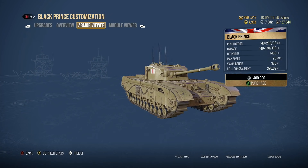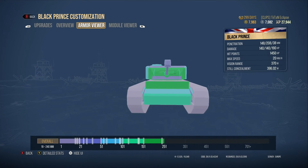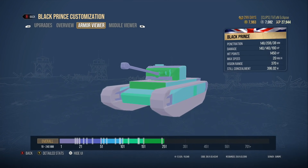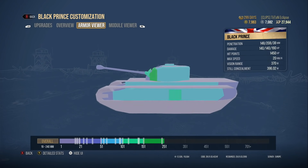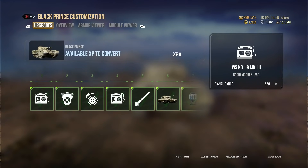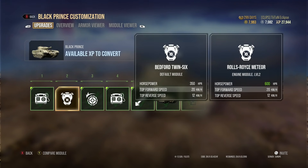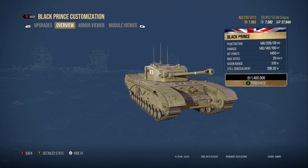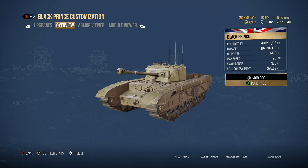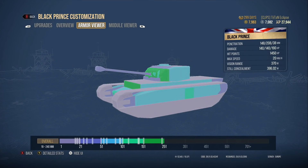The reason it's so slow is because it's supposedly compensated by armour. For most players at Tier 5 coming up against the Black Prince, it'll be a struggle to penetrate the front. The side armour is somewhat trollish due to good tracks and spaced armour. However, experienced players know you can pen through the top of the tracks. Unfortunately, this tank really doesn't have effective armour against anything above Tier 5, as many Tier 6 standard and premium rounds can just go straight through the unangled front plate.